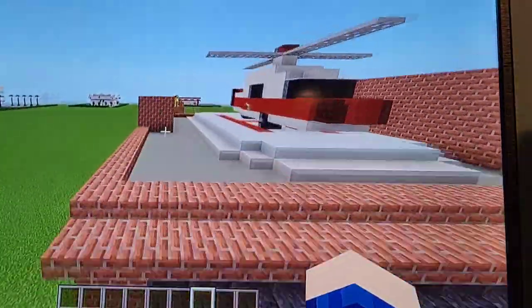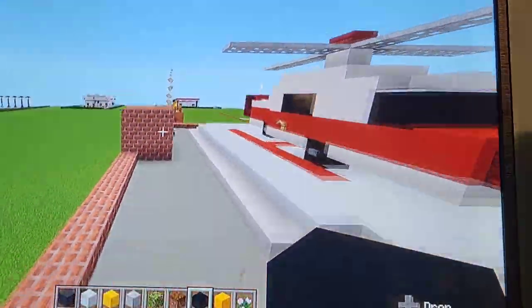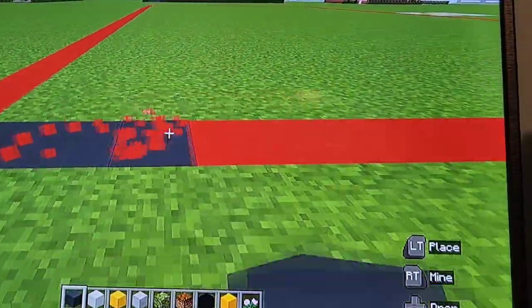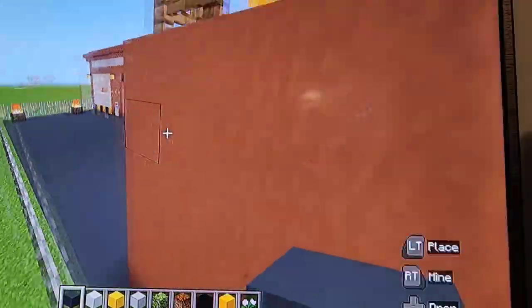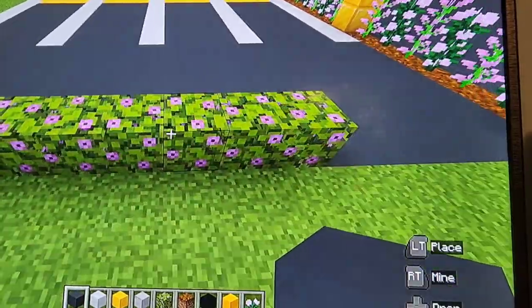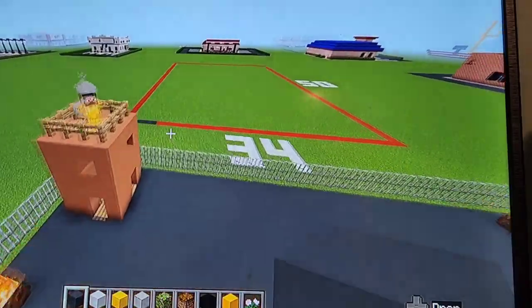First things first, we're gonna go ahead and grab the first row of stuff we've already grabbed. Come to the very bottom left-hand corner of your grid, dig out five blocks and replace with gray. Then you wanna leave a gap of seven, and you can just go ahead and put leaves if you want — one, two, three, four, five, six, seven.